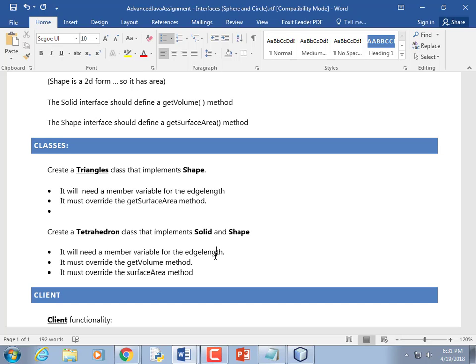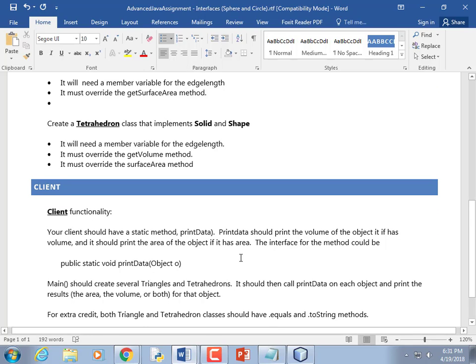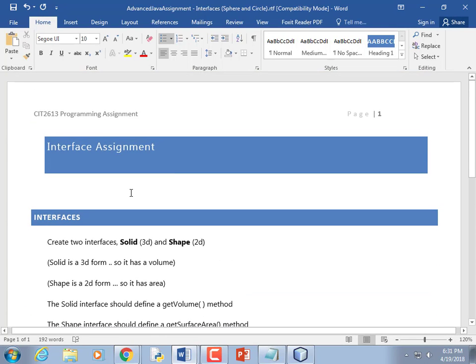If you think about it, a tetrahedron is just four triangles. So once you figure out how to calculate the area of a triangle, you could say four times that to get the surface area of the tetrahedron. I'll provide the formulas so you don't have to sweat finding them. Are we good on that? Can we move on?